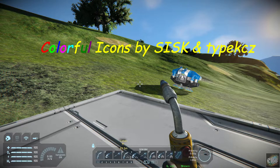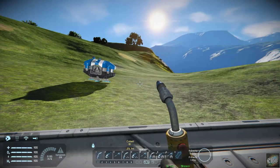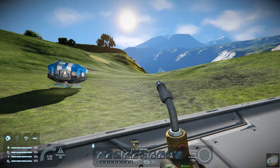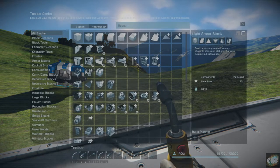I'll have that in the description below for you to take a look at. Really what it does is it adds icons that are actually colorful. If we look at our icons now, you've got this kind of bluish grayish screen that's just pretty ugly. It just gets pretty boring. If we go over here and look at the tools that we can pull down, it's all just that bluish gray color.